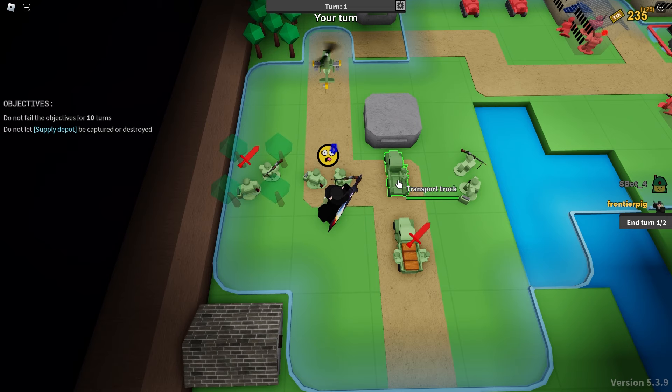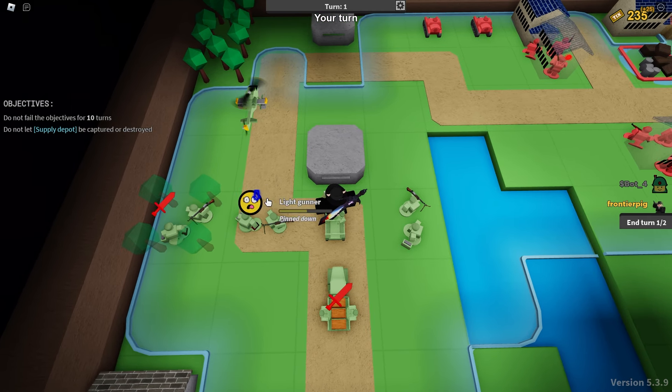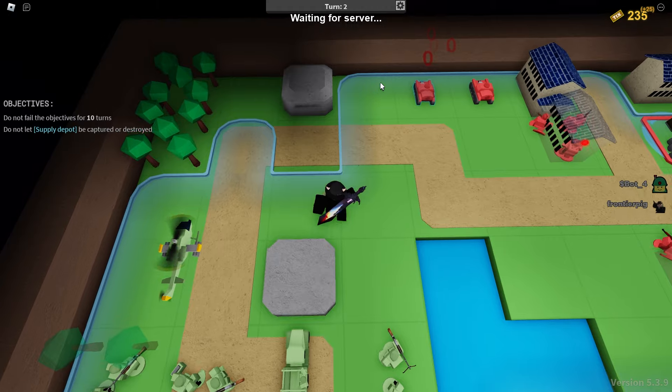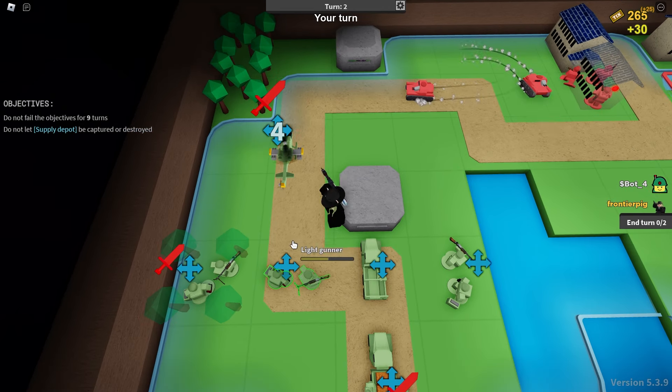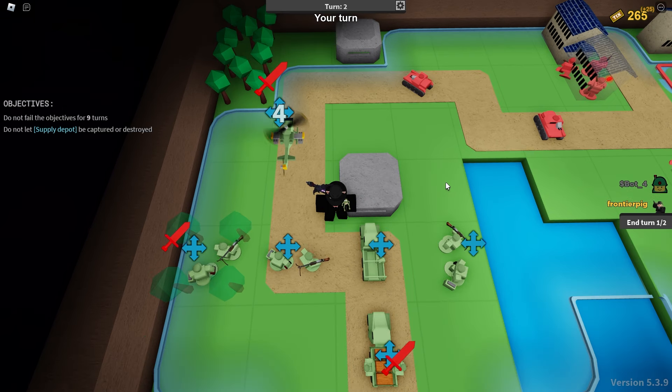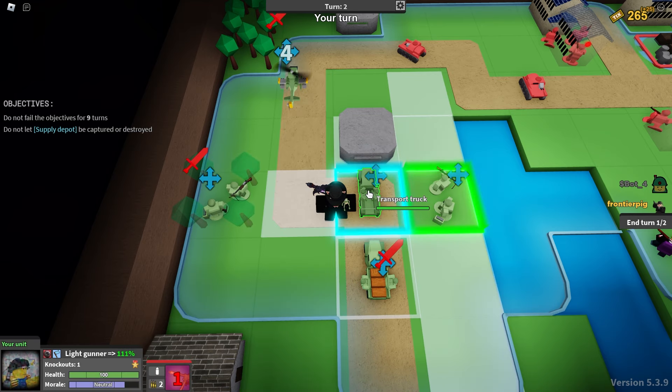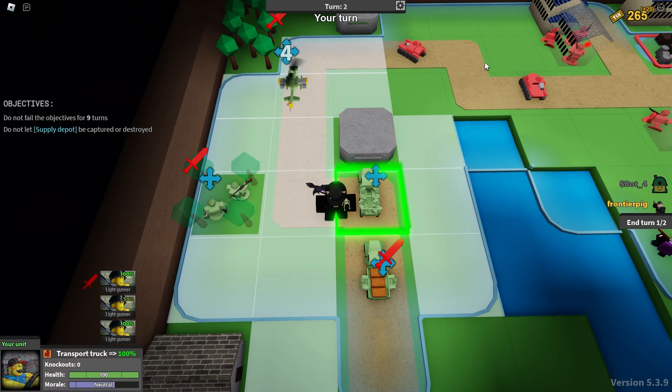There are a lot of interesting things you can do with transportation: you can make units move further than normal, and you can make multiple of them jump out and hit enemies in sequence, as we just saw. Regarding the light gunner cooldown — we have to wait an additional turn after attacking, so they won't ever be able to attack twice in one turn. This is quite annoying and makes the light gunner significantly worse, but it's the cost of having much better and safer mobility.